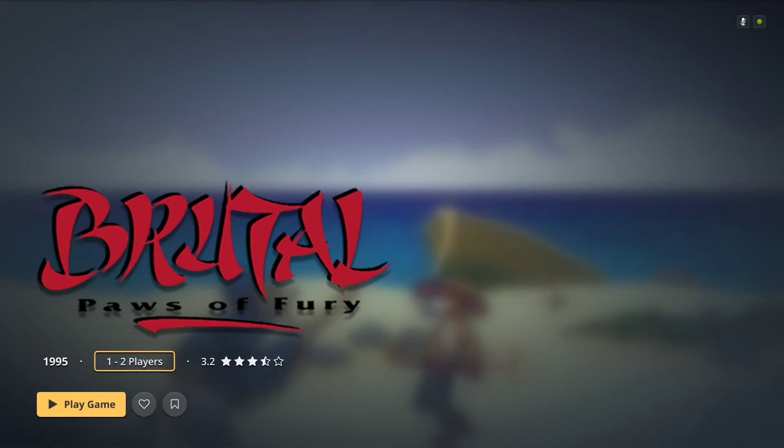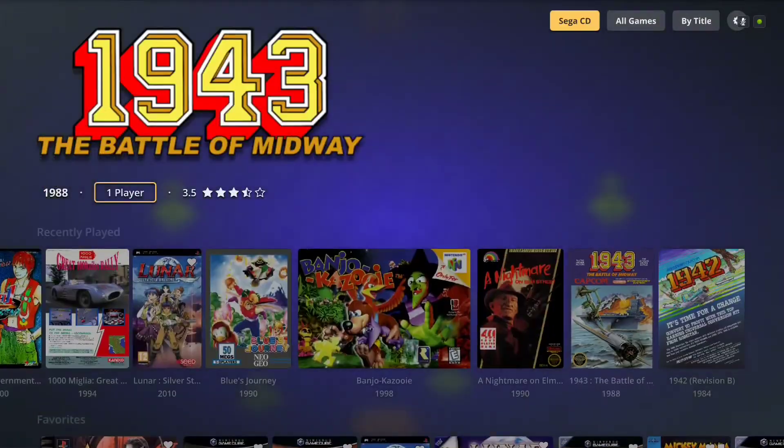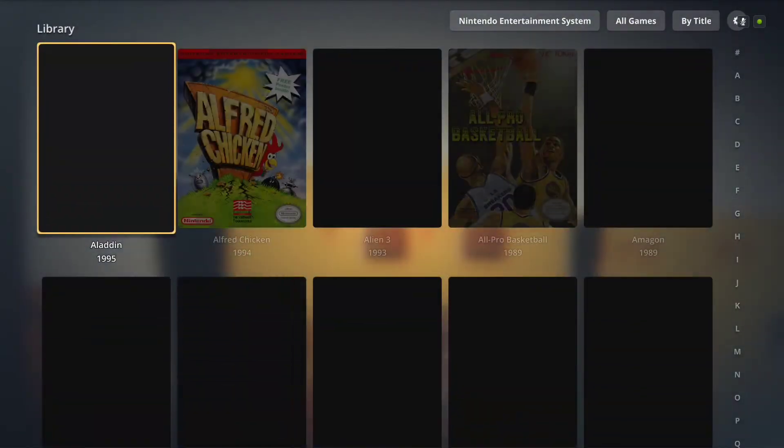When you load into the game screen itself, you are given a clear art as well as the ability to add the game to your favorites or bookmark. If I could say there was one thing I would like the developer to work on further with this theme, it would be the ability to display a bigger video snap in the game selection screen, and perhaps some description text for the game itself. That's probably the only thing this theme needs.